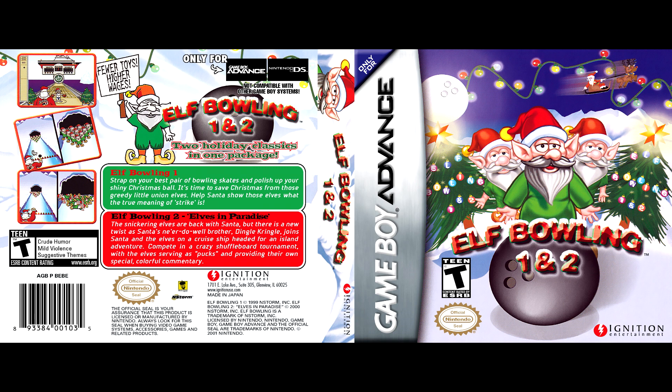Elf Bowling 2: Elves in Paradise. The giggly elf is back with Santa. But there's a new twist when Santa's foster brother, Dingle Kringle, joins Santa and the Dryad on a cruise ship on an island trip. It's combined with a wacky shovel board tournament where the Dryads play the puck and give their special and different opinions.